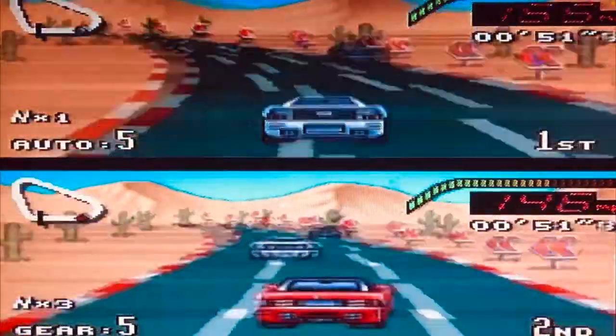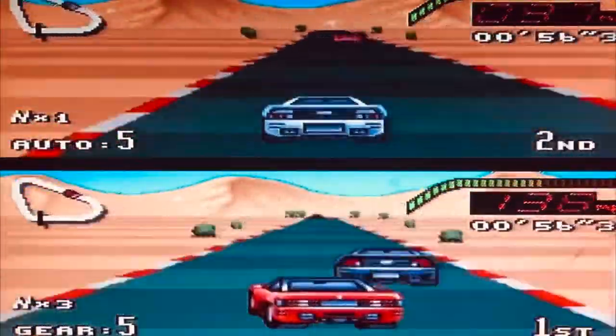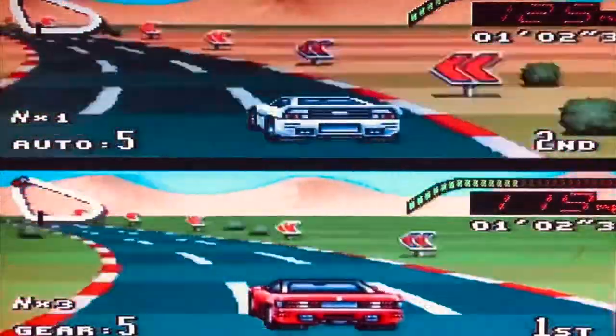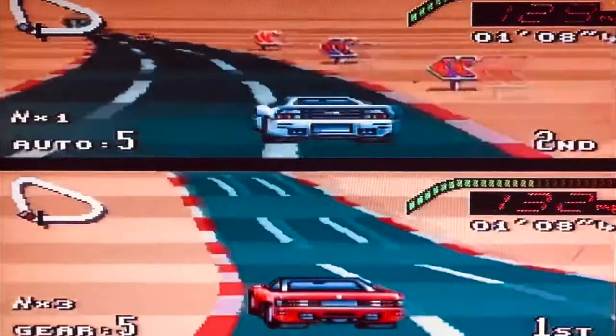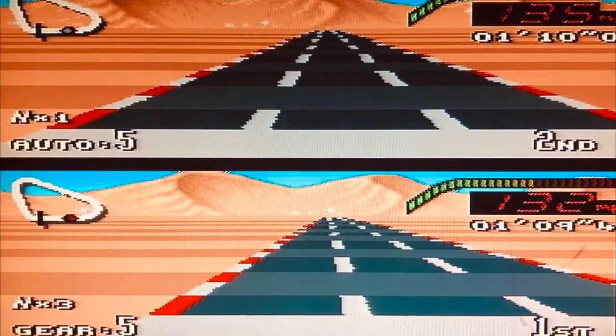First, when you begin the game you're given a variety of different options. If you choose, you can go into the Grand Prix or circuit mode where you get to choose from one of four cars, automatic or manual transmission, and then choose the country you want to play in. The object is to clear all the levels and be the absolute fastest — you just want to leave everybody in the dust.